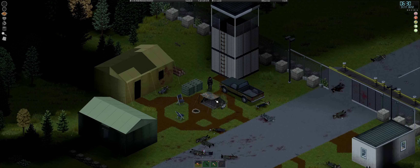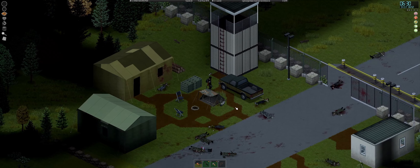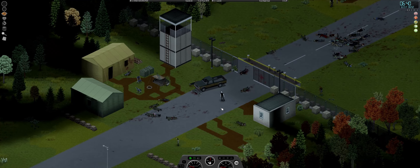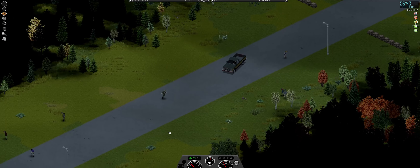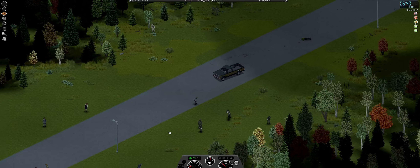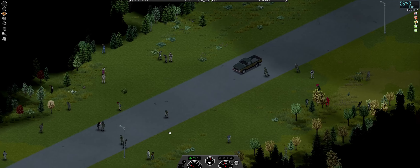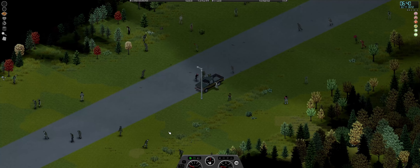We made it through the night. Got a little bit of energy back, getting a little hungry though. Let's get back in the truck and go check out how far we have to go and how many zombies are in the gap between here and Fort Redstone's gate. Oh — we have quite a bit over here. There is a ton.